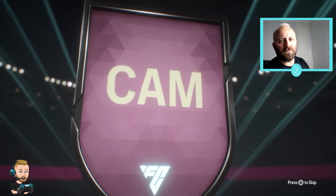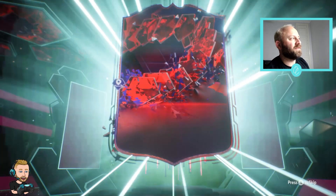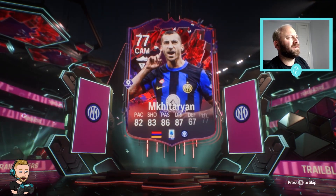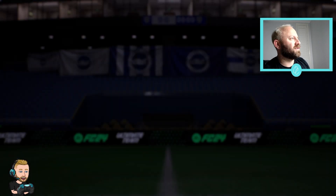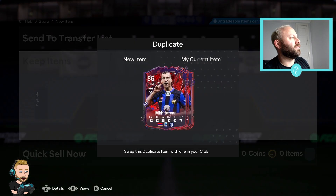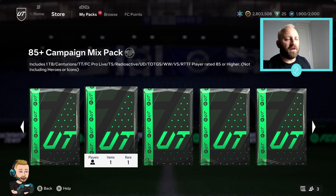Next pack we get Mkhitaryan - a really good card, I think he's like an 86 or 90. But I've already got him too! Wow, I'm going to have to sort him out - I can't throw away an 86. Be right back. Alright, six packs to go.